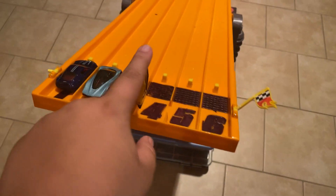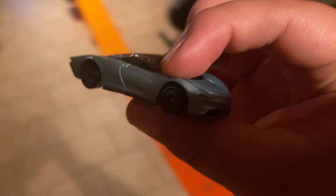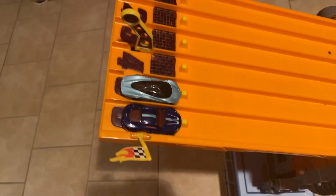Now we have the Aston Martin DBS against the McLaren Speedtail. Ready, on your marks, get set, go. Winner lane two — McLaren Speedtail takes the first race. Now in lanes five and six, Aston Martin needs to win or it's over. Marks, get set, go. Winner lane five. And just like that, the Aston Martin DBS is out of the competition.